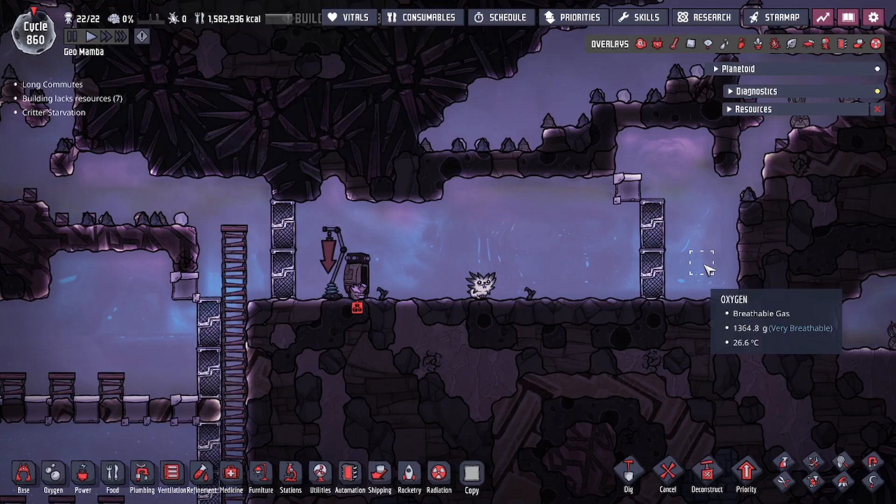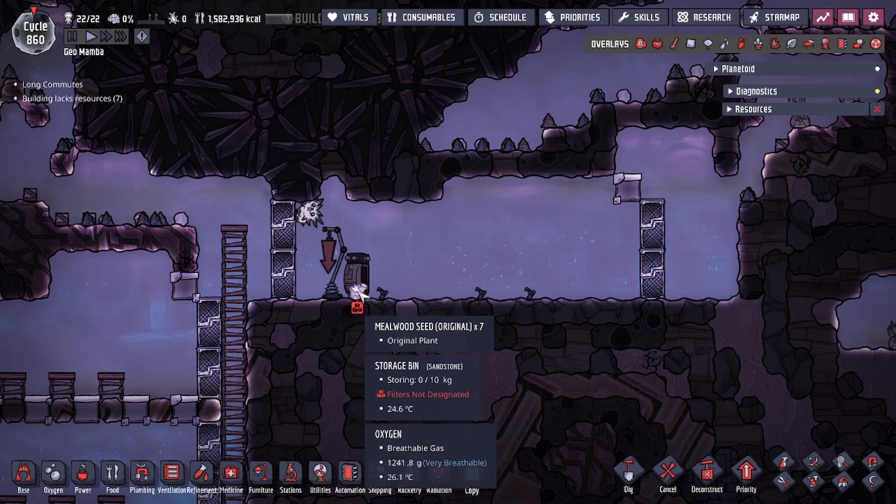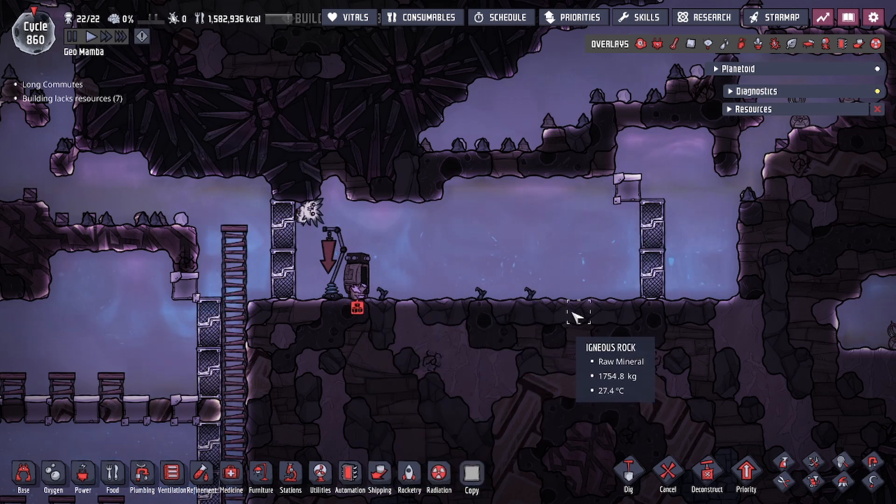Hey guys, DualLegitCity here. Today we're going to be talking about some of the mechanics of the critter in Oxygen Not Included. Today we're going to be talking about pips - this little guy has a very cool attribute: they will find seeds and naturally plant them into natural tiles.